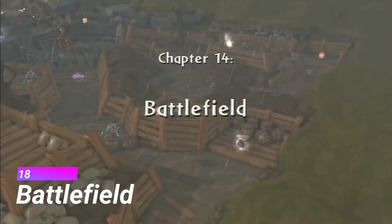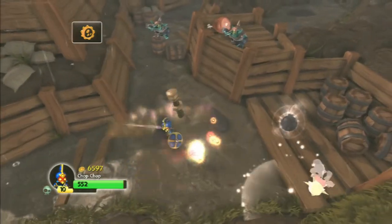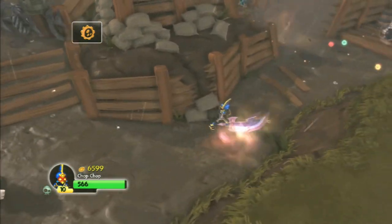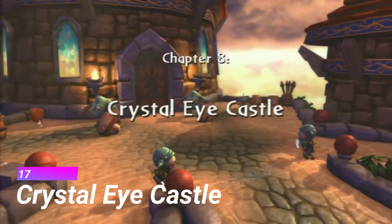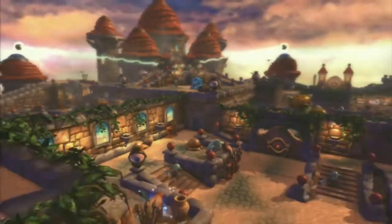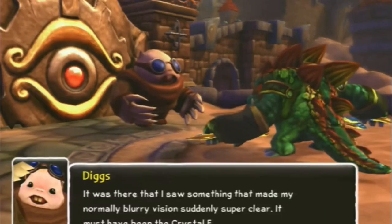If you ever wanted a Skylanders level set in the middle of a war, well here you go. The enemies are a little bit harder in this level which is quite nice because Spyro's Adventure is quite easy, but apart from that it's basically the same as Goo Factory. Up next is Crystal Eye Castle and I quite like this one because it introduces the Cyclops, a pretty popular type of enemy in Skylanders — but it's also far too easy.